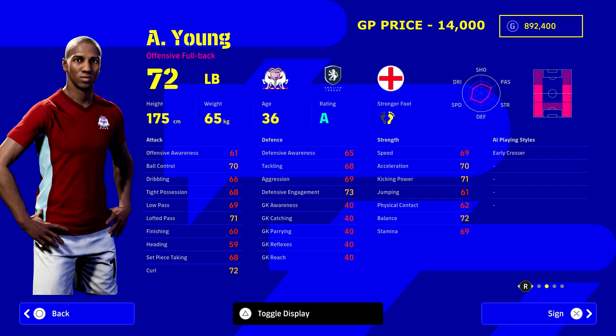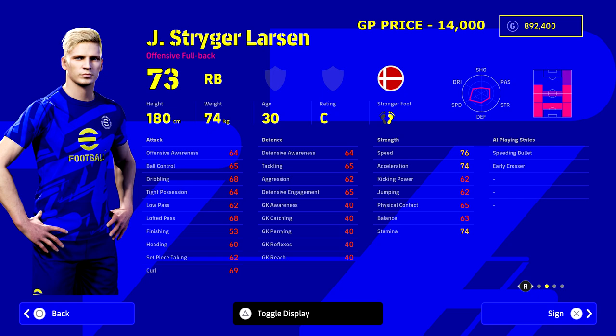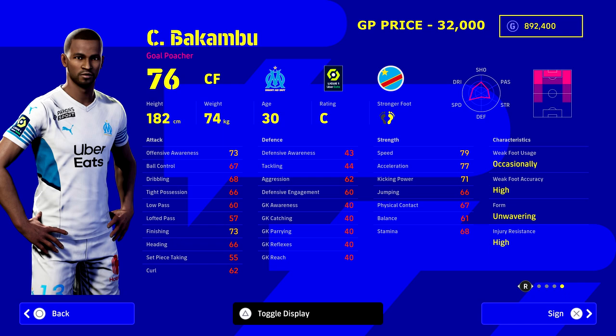Ashley Young can play anywhere on the left or right flank. He's not the fastest but has nice acceleration, defensive engagement, and ball control to attack and defend really well. He's an offensive fullback we're playing as a left midfielder. Next up is one of the best hidden gems I've uncovered - 14,000 GP, speeding bullet playing style, early crosser, unbelievable stats and potential: 76 speed, 74 acceleration. He's pretty much like a right back that can play any position, very interchangeable with Ashley Young.